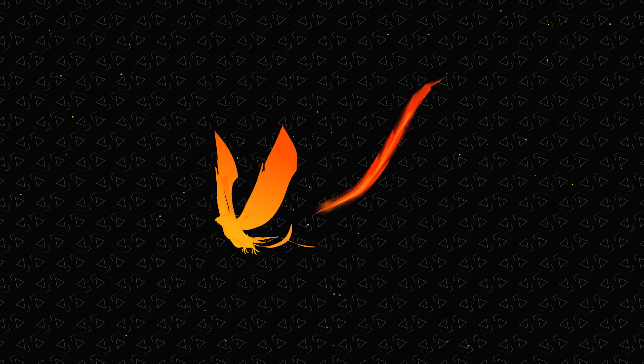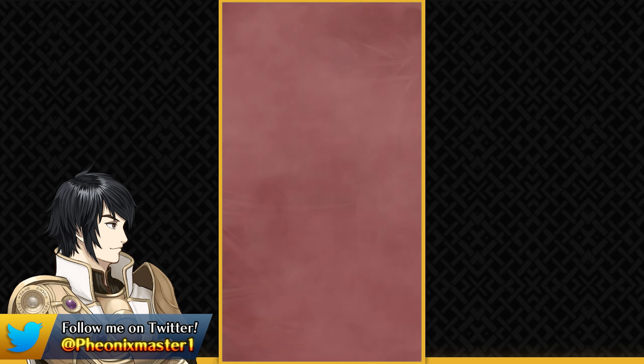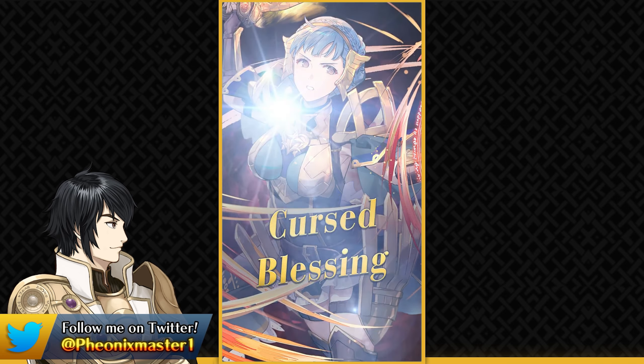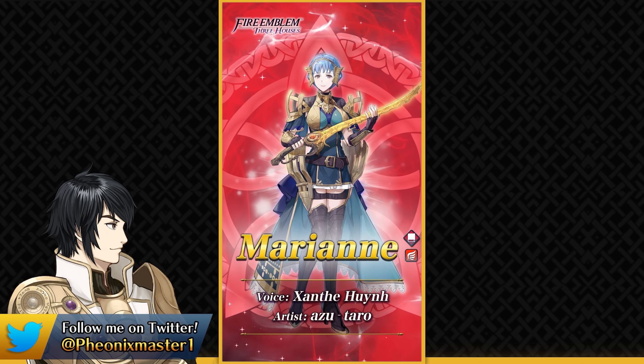What's up guys, from PhoenixMast1, and this is going to be my banner breakdown of the Rearmed Marianne and Aided Dagger banner. We knew Aided Dagger was coming and also a Three Houses banner, and I did expect Marianne to be the Rearmed unit, but I thought she would be a Sword Rearmed unit. Instead, she's a Red Tome Flyer.